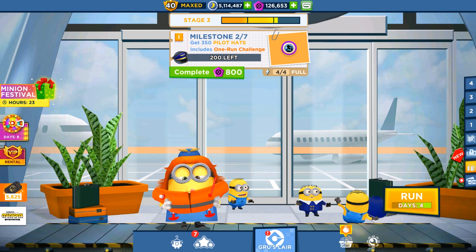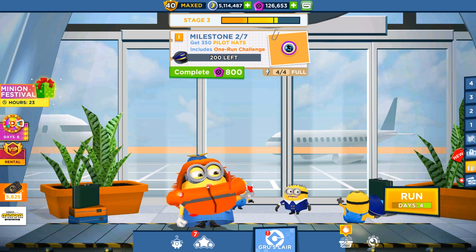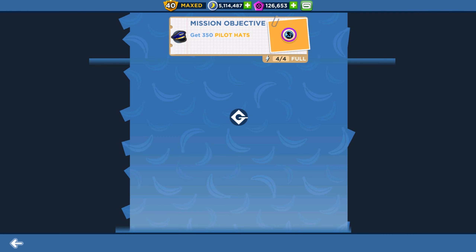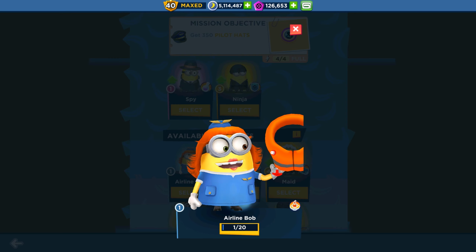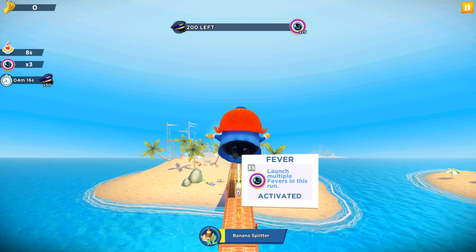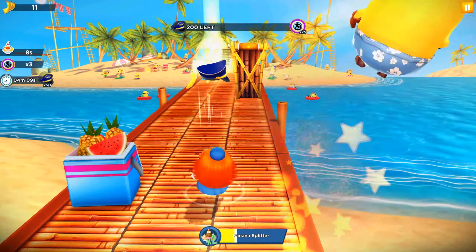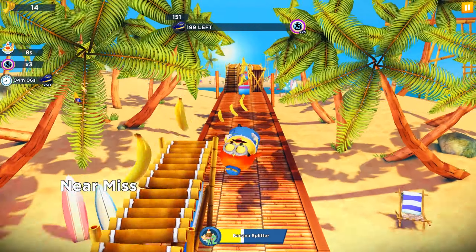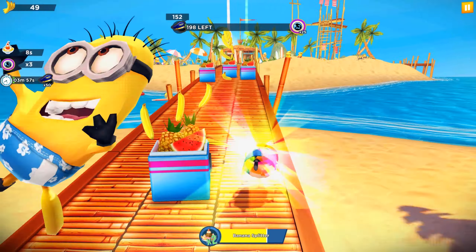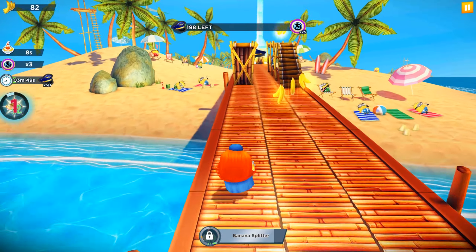Hey guys, welcome back! We unlocked the new character Airline Bob in Minion Rush. We will play Rise of Minions Part 2 — we have only four days left, today is July 6. We collected character cards in the stage rewards and bought them in the market. Now let's check what Airline Bob does. The Bob minion with the airline outfit is available only in version 8.6.0, so this is the newest character ever in Minion Rush.